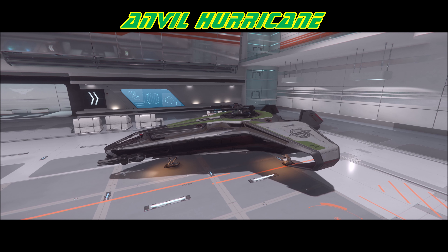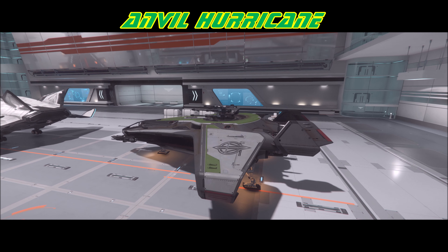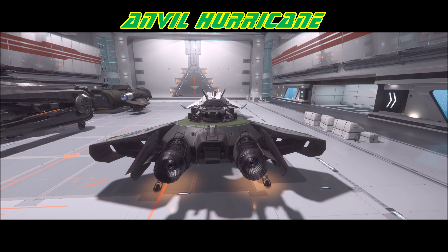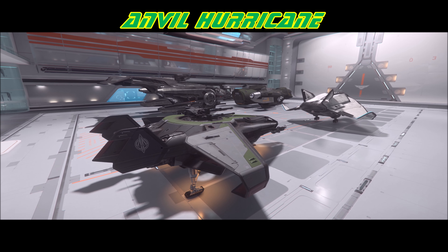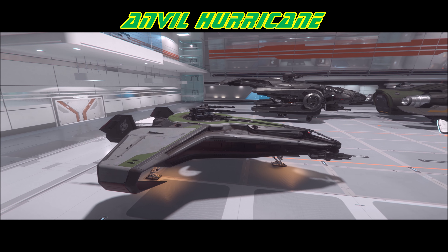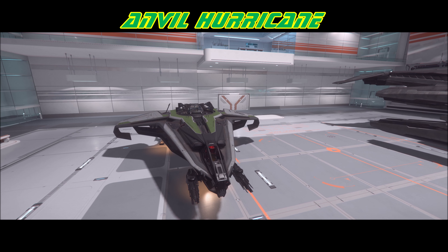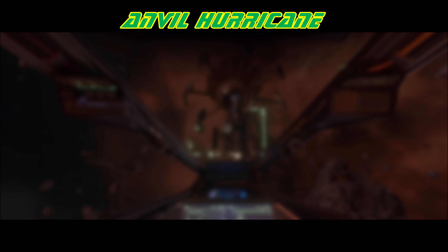Next on the list is another one that maybe only served briefly with the UEE Navy: the Anvil Hurricane. They don't really talk about this ship serving in the military, but you could see why when you look at the weapons. It's listed as having two size four cannons in the front and four size three guns on the turret. It's a freaking cannon — but it's a glass cannon. It doesn't come super well armored, and the shields are not the most spectacular.